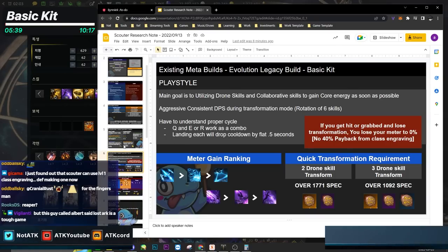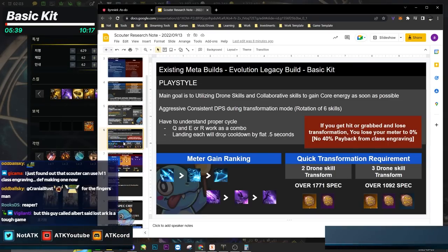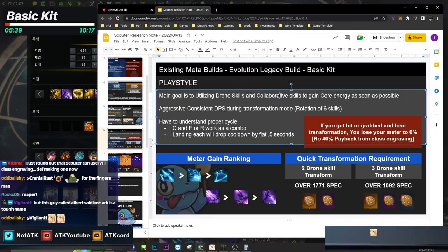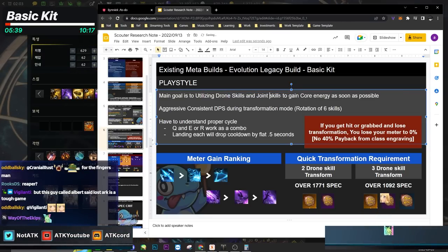We're going to talk about the Legacy build specifically. The playstyle is utilizing drone skills and joint collaborative skills to gain core energy as fast as possible, and then doing aggressive, consistent DPS during transformation mode. This is a rotation of six skills, so you need to understand the proper cycle.